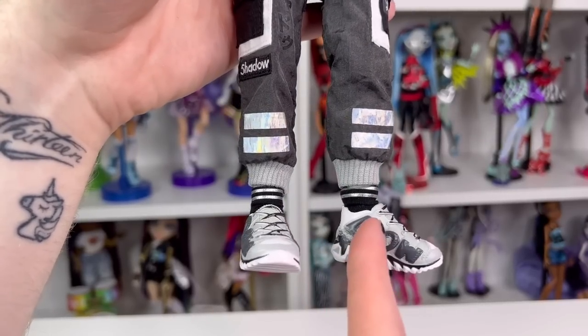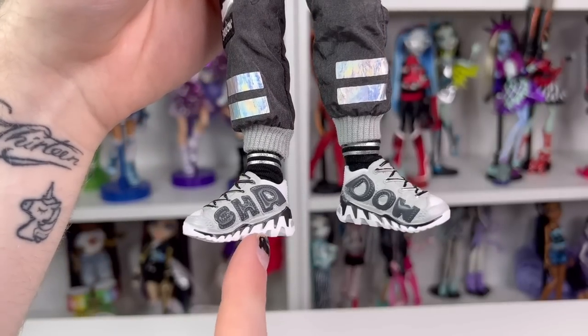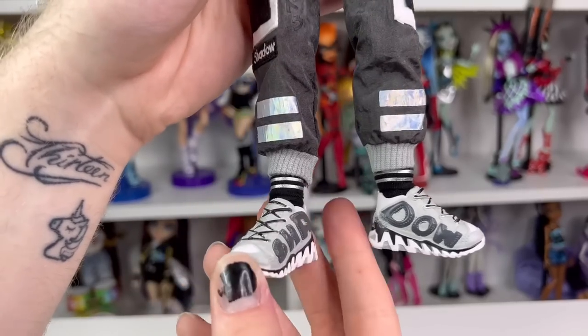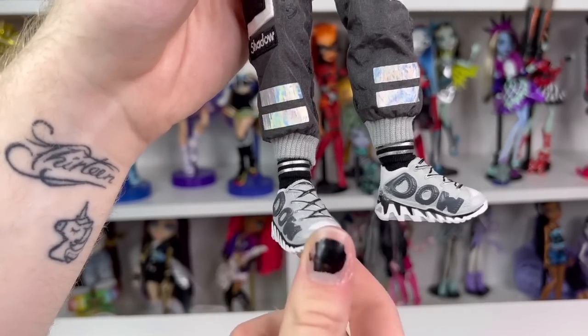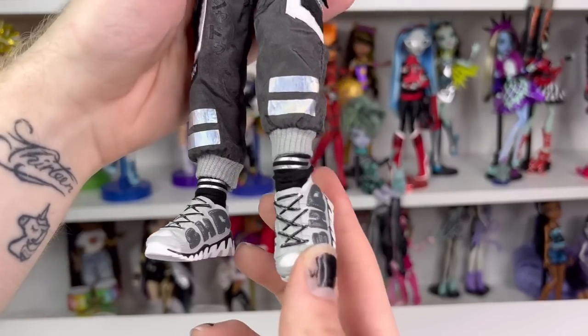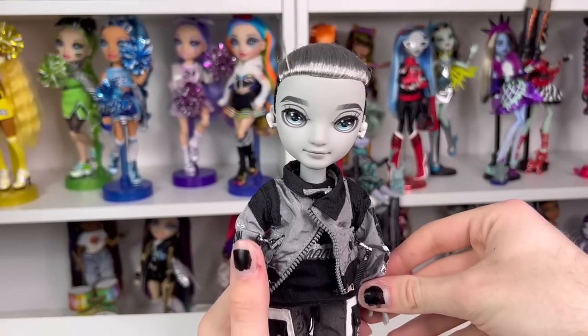Moving down to his feet, he's wearing black socks with silver metallic stripes — kind of reminds me of Adidas socks. His shoes actually spell out 'Shadow,' which reminds me of Basic Jade whose shoes said 'Rainbow.' His shoes are in a really cool style — I'm not sure exactly what shoe they're trying to mock, but I've seen them in real life. They have white and black details, black laces, and white bottoms. I forgot that boy dolls have articulated ankles!